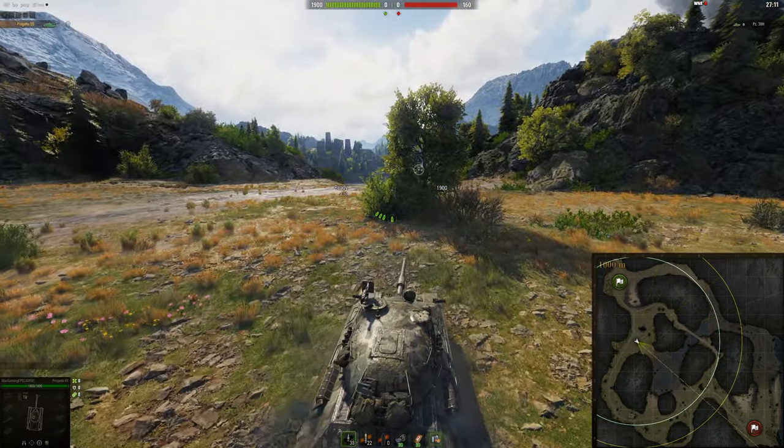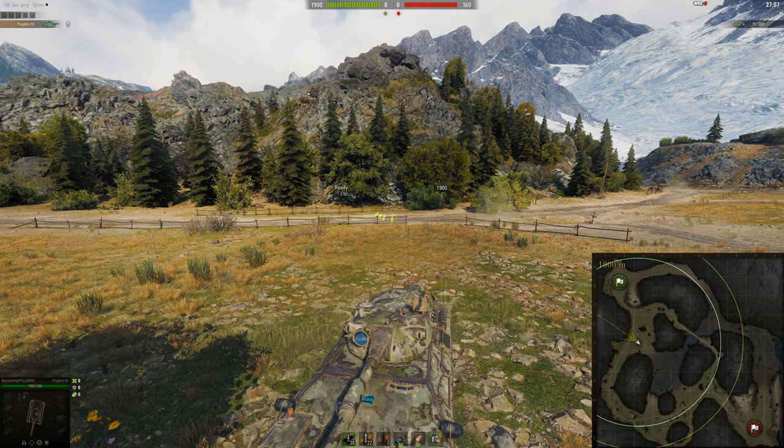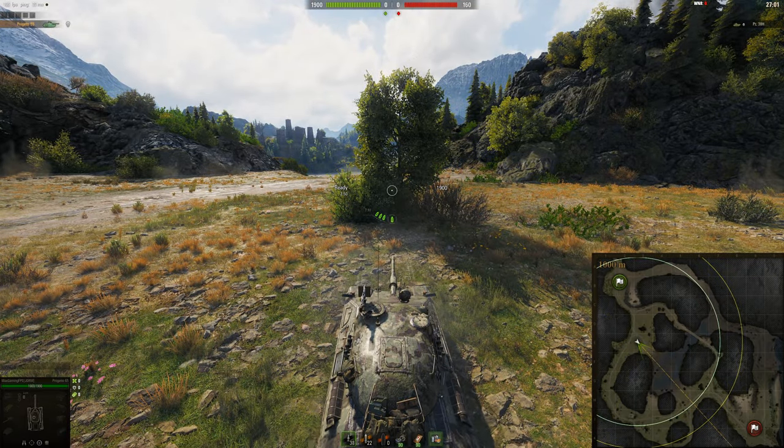Those are basically all the spots on this side. There are others — you could sit in the open if you really want to, but just be warned that if you shoot you're probably going to get spotted because you don't have any bushes to cover you. Let's move on to the other side and show some spots to sit in to shoot across.